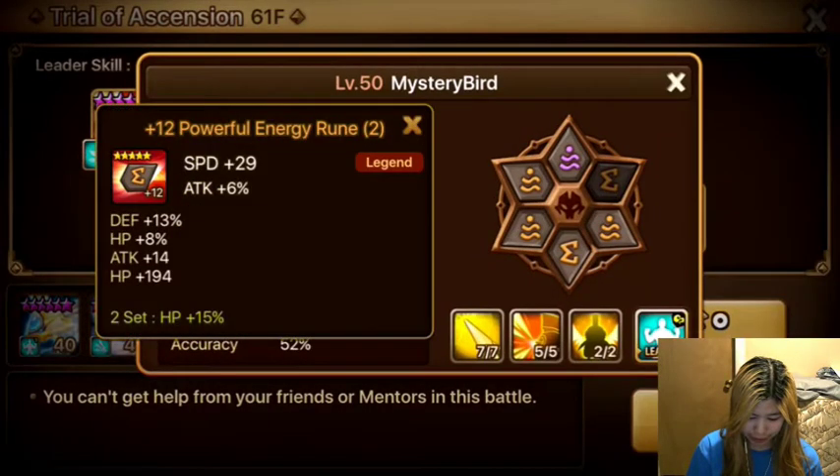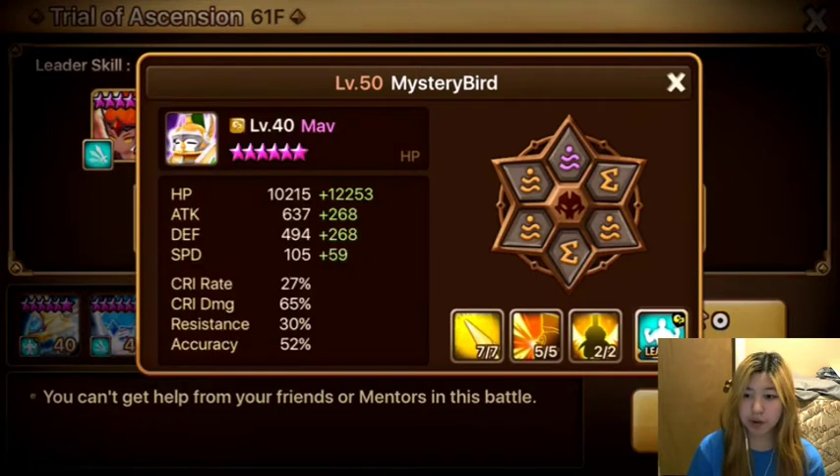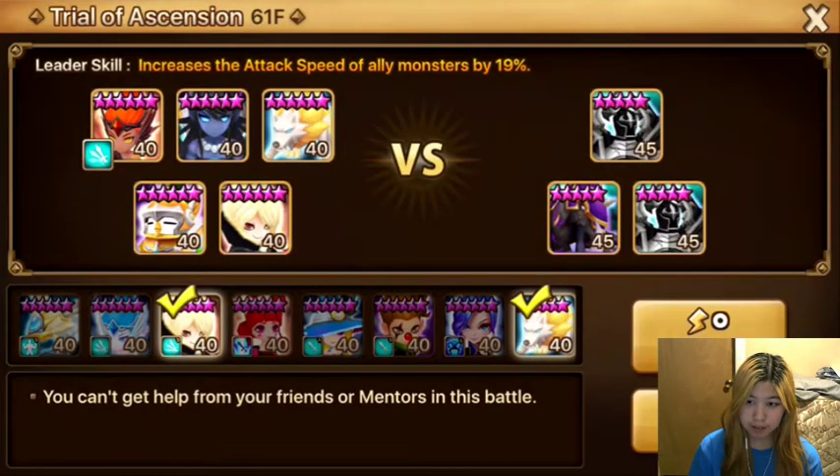Then we have Mav, which is Speed, HP, Accuracy. Accuracy cap in TOA is 55%, which is what I've heard people say. So you want to aim for at least 55% accuracy on your TOA monsters.